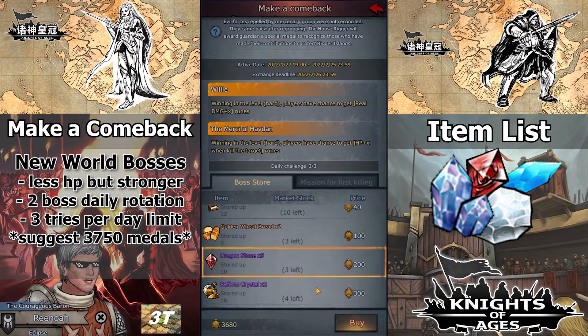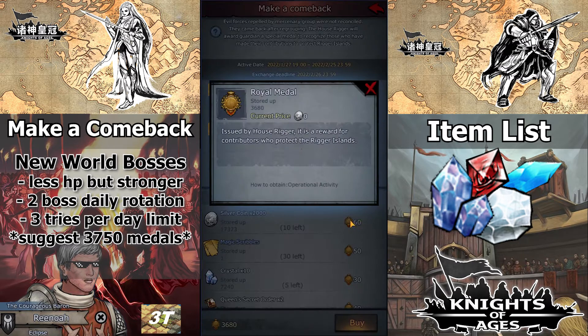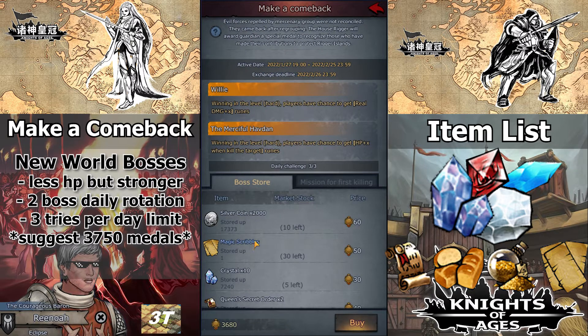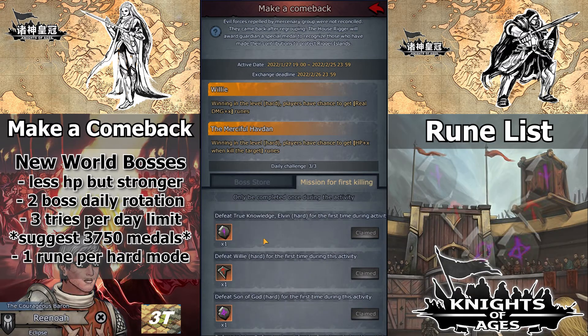If you're just starting, you still have 2 weeks, or around 42 chances to get all of the important loot. Any extra medals can be used to get Queen's Order, Golden Wheat Bread, Reform Crystals, or Magic Scribbles.